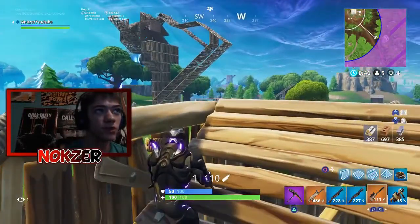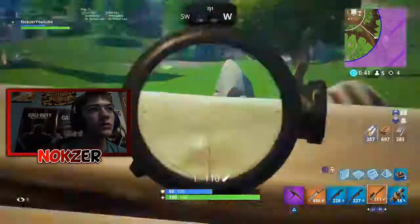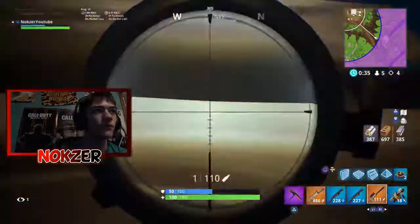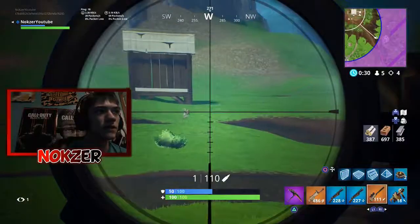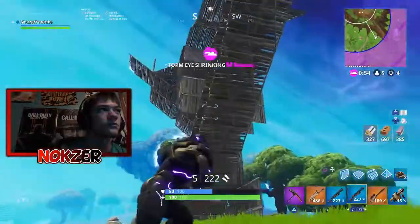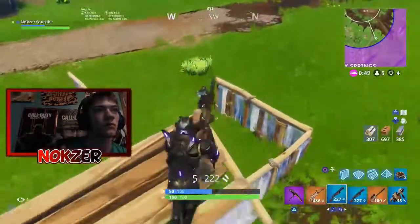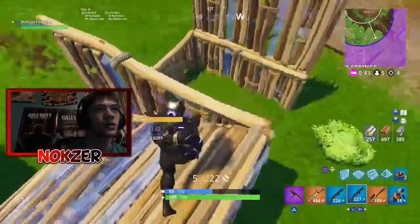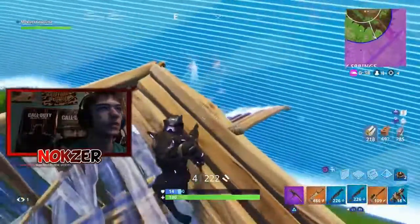Always make sure you're taking advantage of third-person perspective — you can look around without even making yourself visible. In this position, no one can shoot me but I can see everything around me. Always maintain height advantage and don't let your opponent get cheap shots on you.